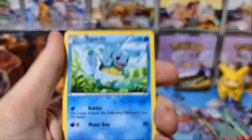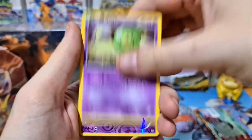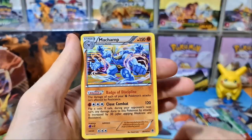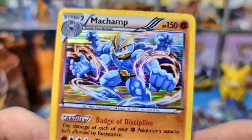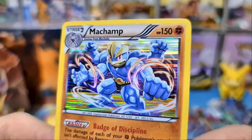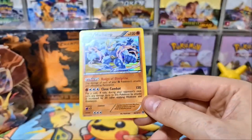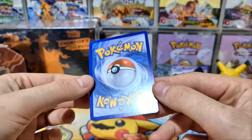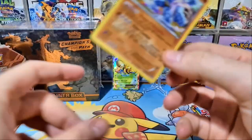Hopefully we can pull something WTF epic. Look at that vertical holo there on the Machamp — that is beautiful. First time seeing this Machamp and I absolutely love it. It looks like it's in decent condition, just been sitting in the tin for a while.